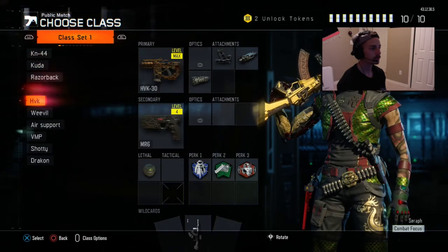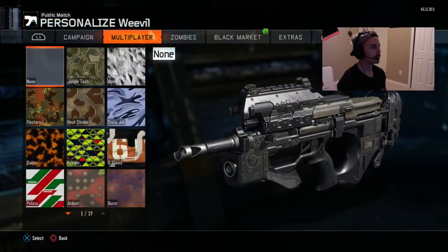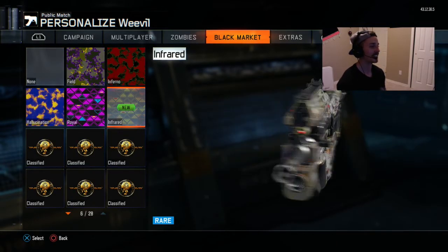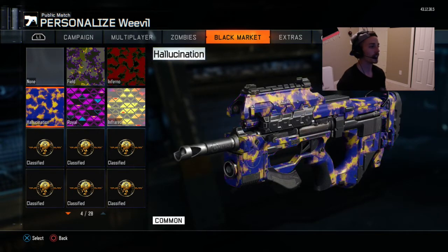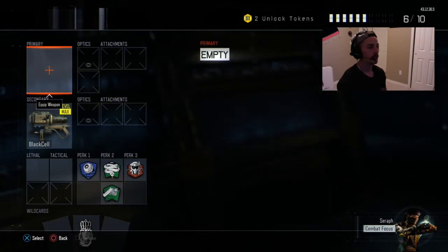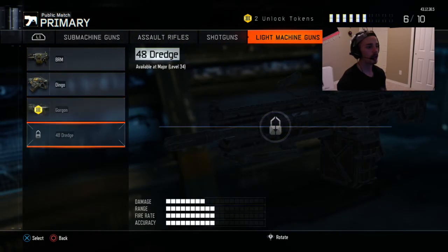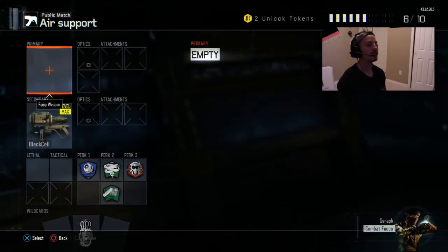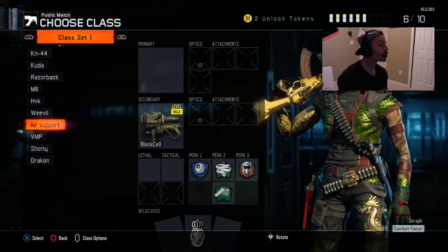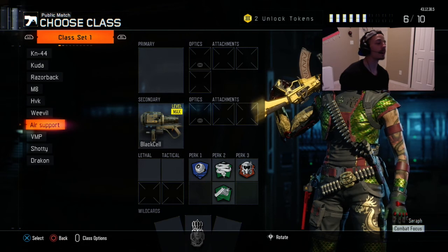Let's go see what this looks like on the Weevil real quick. I want to see this new camo. Oh yeah, dude that's sick, I really like that. Let's see what my other one was — oh it was on this gun. I don't have the 48 Dredge yet though.